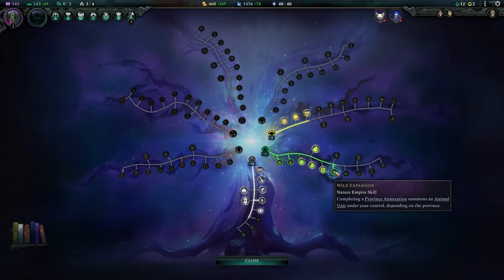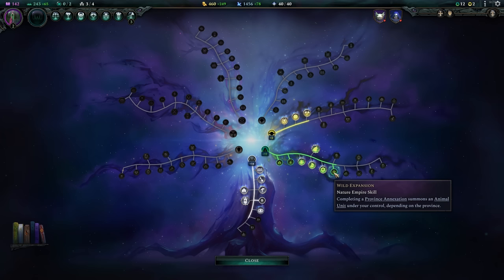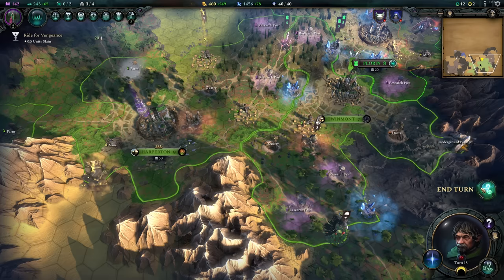In order to pull this exploit off, you just need two cities that are relatively close to each other and this lovely bonus here — the Wild Expansion. Basically, upon completing the annexation of a province, an animal unit will be spawned under your control. This is a brilliant way of just getting units for free — allow me to demonstrate how.